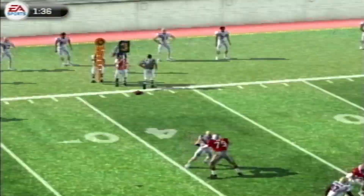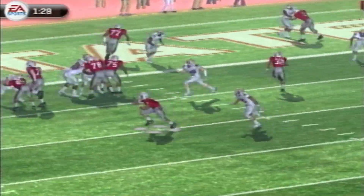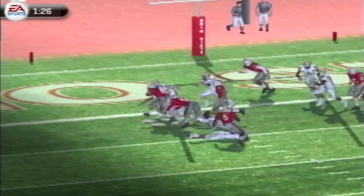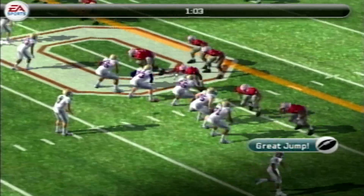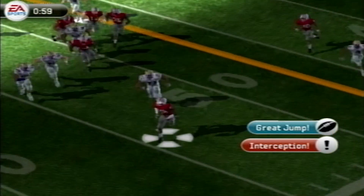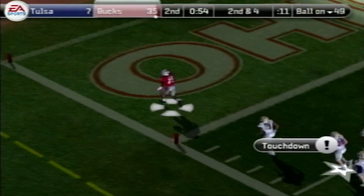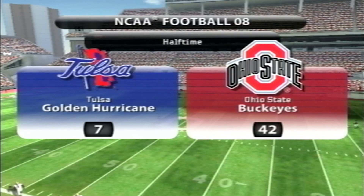Then we get another big play from Stroud to Olave to put Ohio State in the red zone. CJ Stroud is sick of hearing criticism about him not running the ball — he showcases a little power there, 35-7. Then to close out the half, Denzel Burke gets his second pick of the day, the fourth for Ohio State in the first half. He's styling into the end zone and it's 42-7 Buckeyes as we head into halftime.